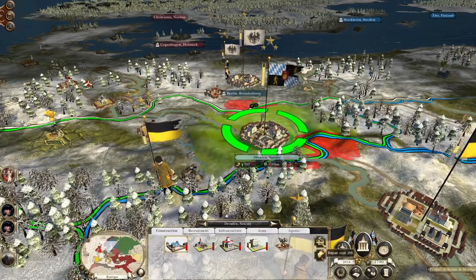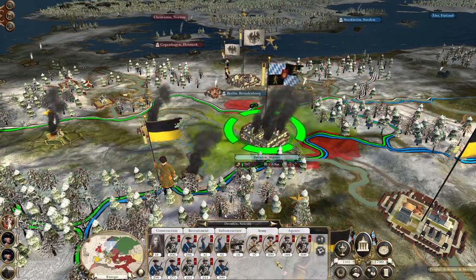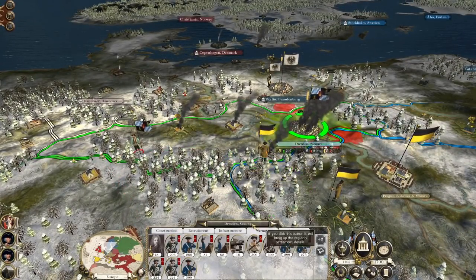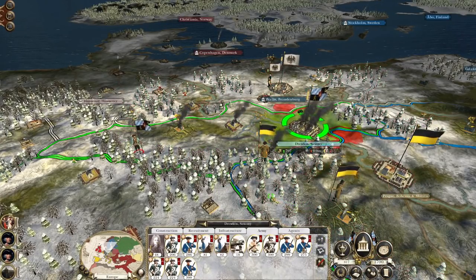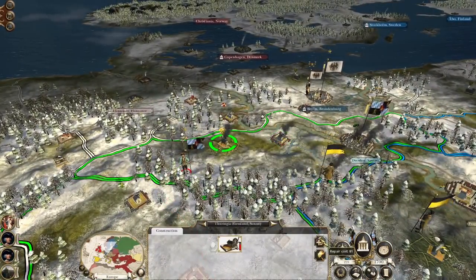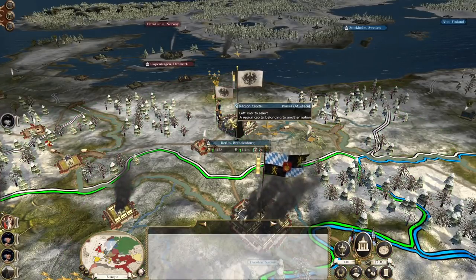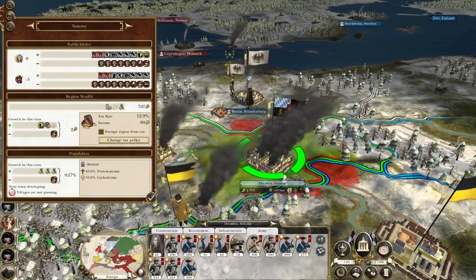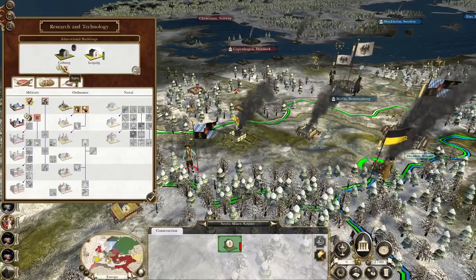Austrian allies don't have permission to cross into our lands — cheers for the battle support but clear off! Weaker units fall back to the capital. My weakest militia units can replenish. The force gets dispatched back to Munich for repairs. Destroying the school — we're not interested in developing Dresden, we want it stable so we can push on and take out the Prussians. Dresden is currently minus five public order but should improve once we rebuild and knock down the school.